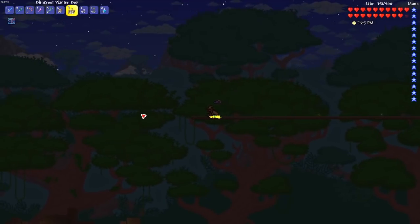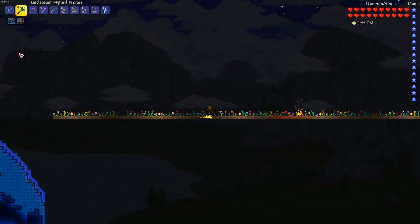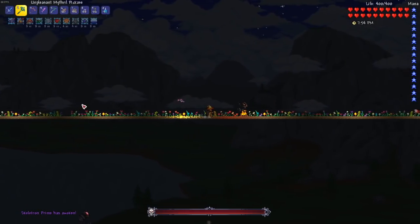So I picked a relatively flat area and began shaping it into a boss arena. With my brand new arena complete, I grabbed some buffs and a mechanical skull and summoned Skeletron Prime.